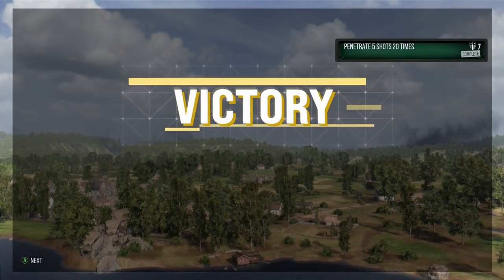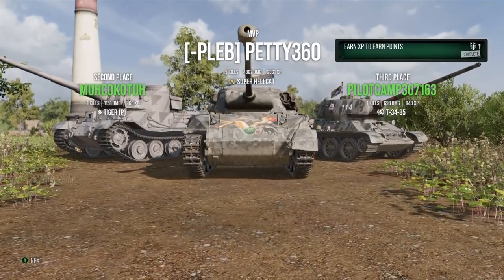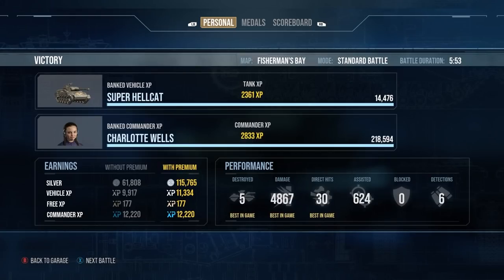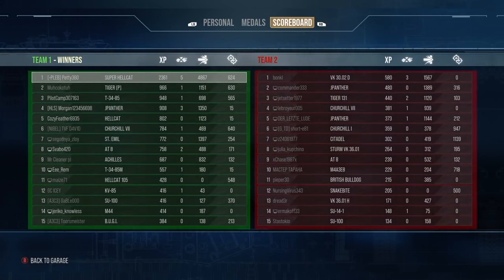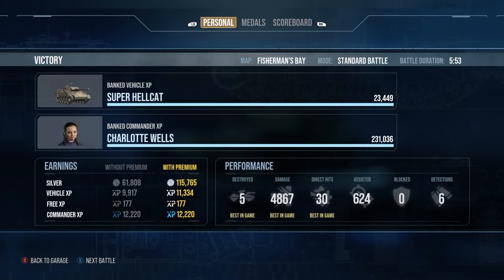That was another nice game for the Super Hellcat — showed off what the gun can do at range, the good camo, and the mobility to get into position. We finished with 5 kills, 4.8k damage, 624 assistance, ace tanker, high calibre, and 2.3k base XP. The Super Hellcat is a tier 7 Hellcat — it's just pretty nice to play. It's a decent tank. Thank you very much for watching, and I'll see you next time.